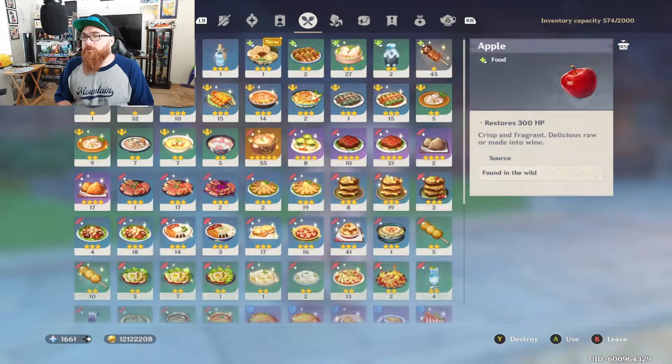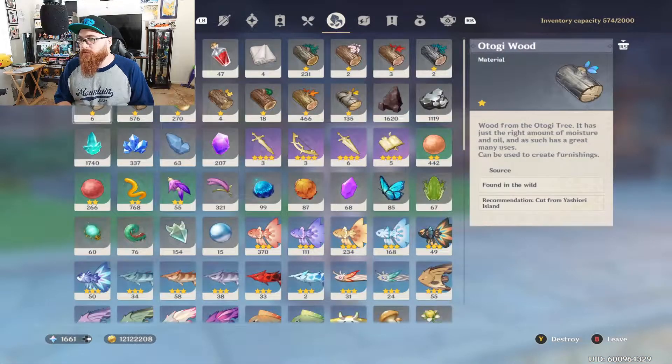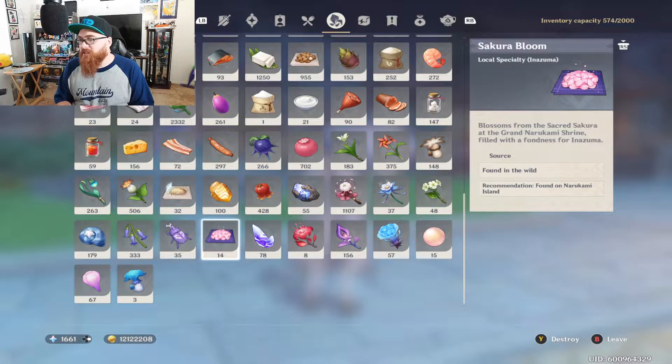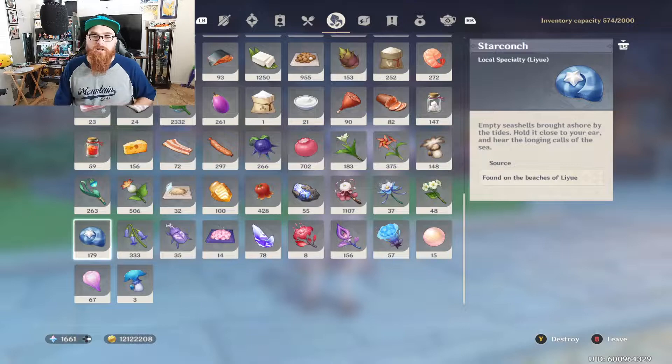The next thing you're going to want is right over here - you're going to want to get 168 Star Conches. Star Conch is a Liyue specialty but I've also seen it on the bridge of Liyue and in Mondstadt. You want to get 168 of these because you will need 168 in total to get her to level 90.